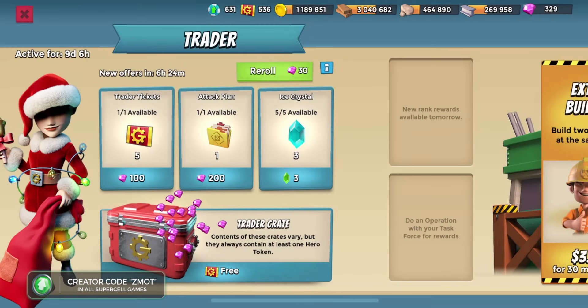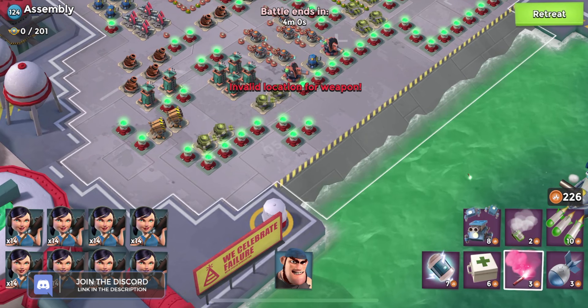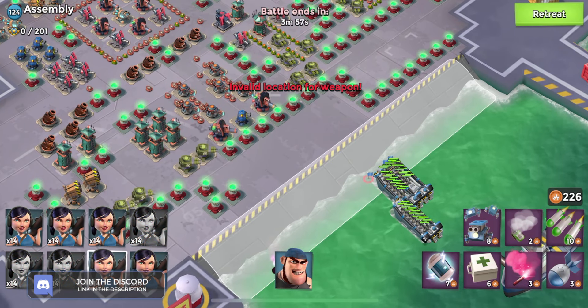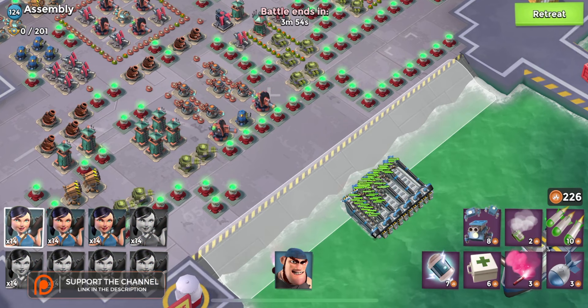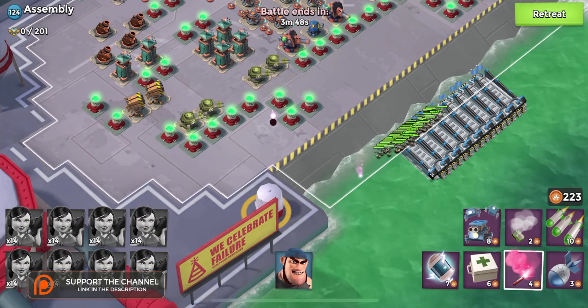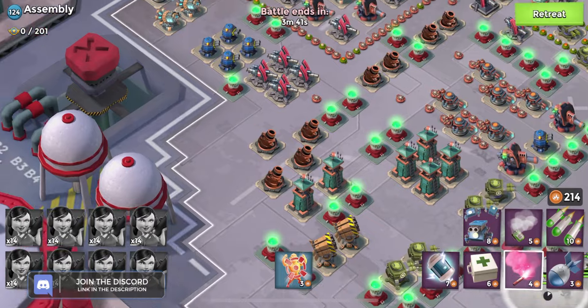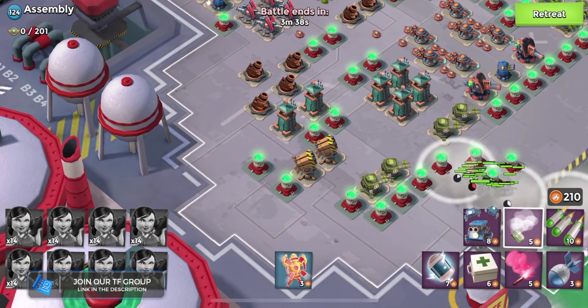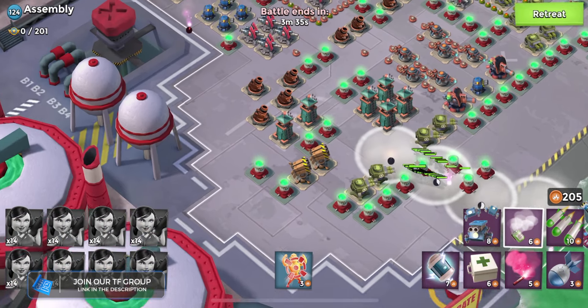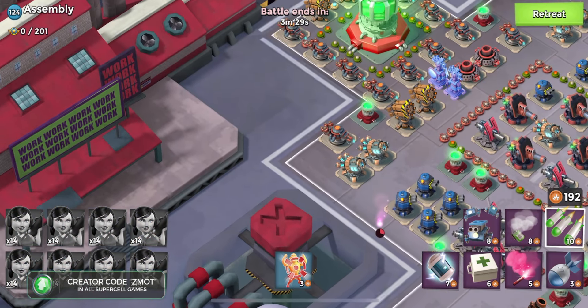We are going to do an operation attack to get started, then we're going to give away some prizes because who doesn't like prizes. Jumping on in, Assembly is one of my favorite operation attacks. You can farm a ton of free GBE on the right-hand side — you can do this unboosted. As you can see by my GBE count I am clearly not unboosted, but we're doing this for the lols. It has every single aspect of a good operation, which is the reason I like it.